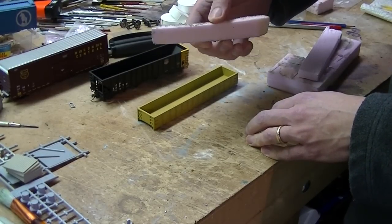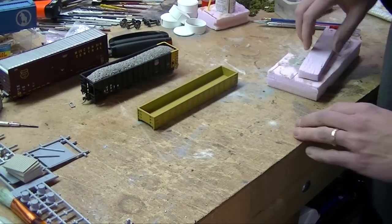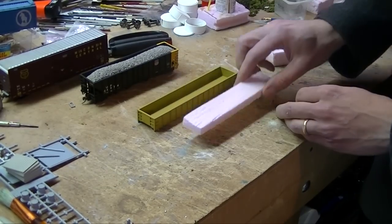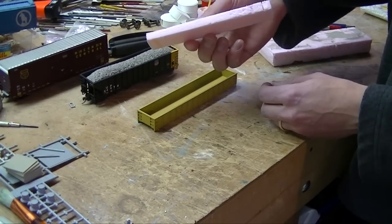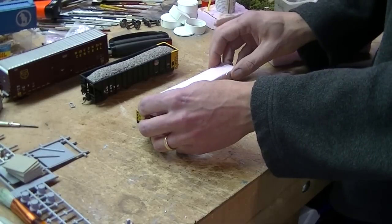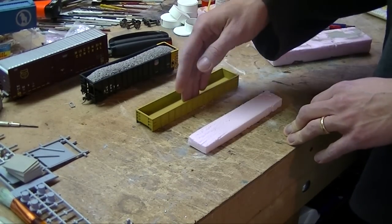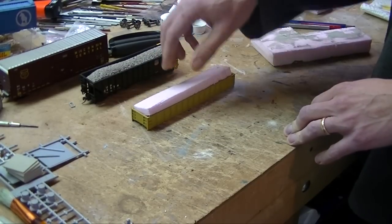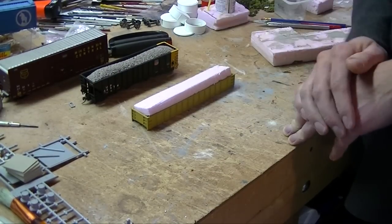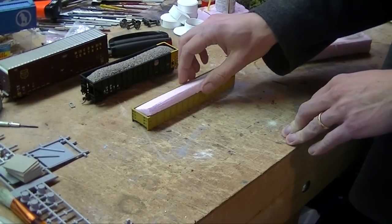As you can see, this is just a piece of styrofoam cut to shape. It's easiest to start with a one-inch piece of styrofoam — I happened to trim this one down, so it's about a half-inch thick, which may be a little thick for a scrap load since it doesn't fit perfectly. But the beauty of this, especially with gondolas, is making the loads removable. You can then have loads and empties depending on how you stage your trains — whether you're dropping a car off, loading it, or rotating cars between operating sessions. Having a removable load is really nice.